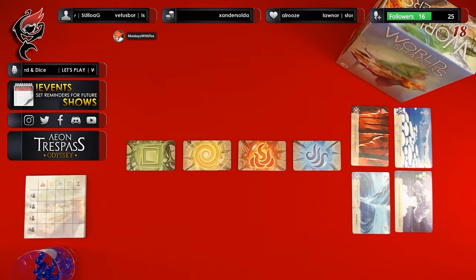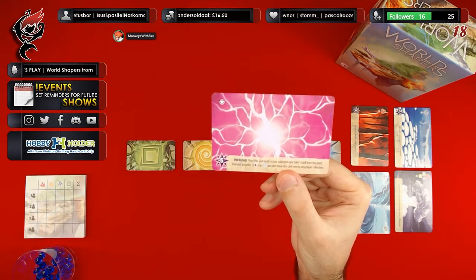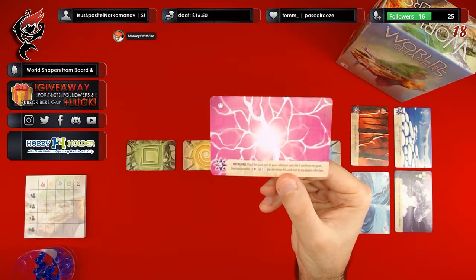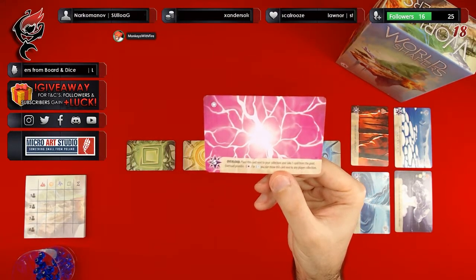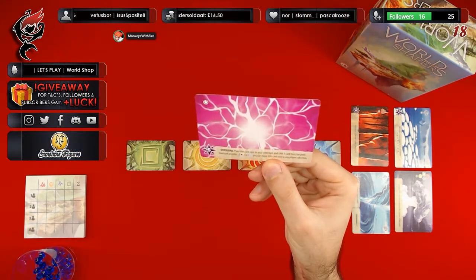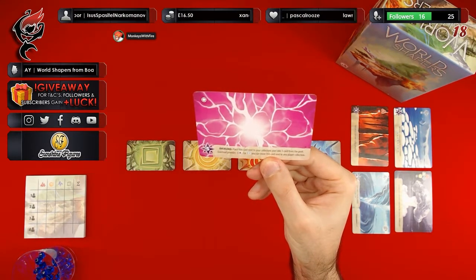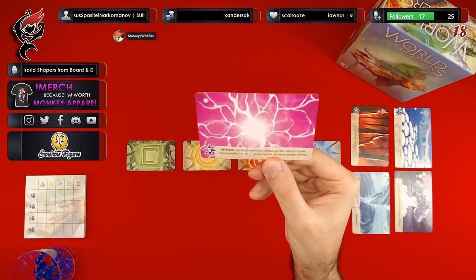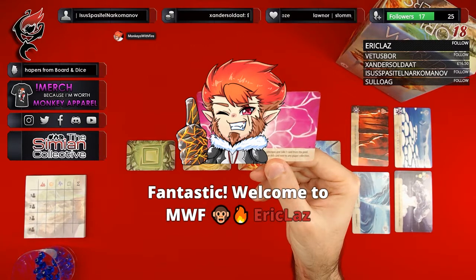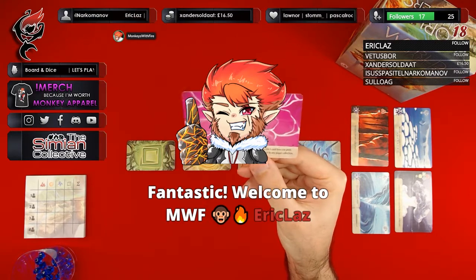The final card to bring to your attention is a special effect card — there's only one in the deck, it's called Overload. If you receive this card once the cards have been distributed, you must play it immediately and put it by the side of your collection. This card will be minus five points at the end of the game. However, when you're able to spend a crystal, you can spend one and pass this card over to the next player. It's a little bit of a ticking time bomb card, hence the overload.